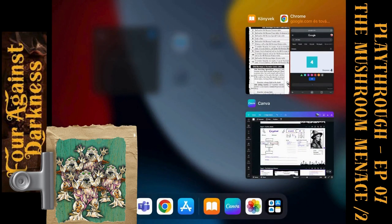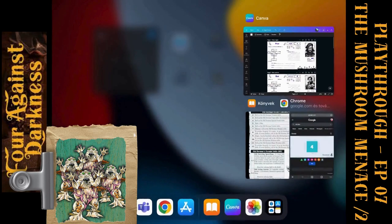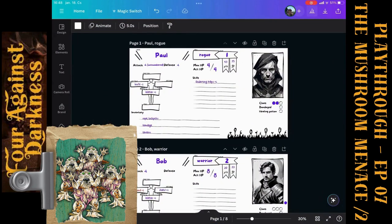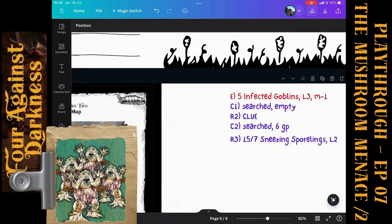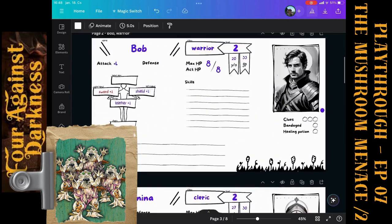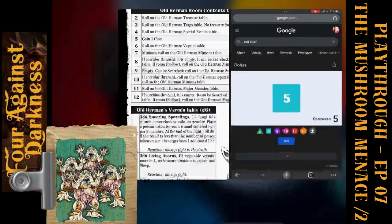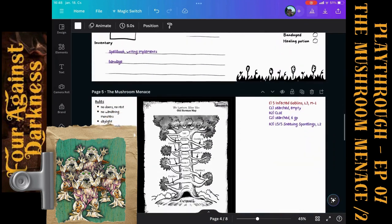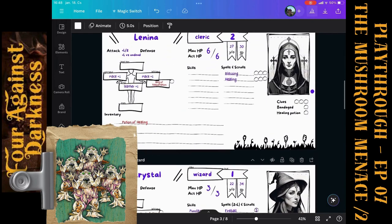Second turn for attacks. Everybody is grouped, so same order. Paul rolls five, minus one for the knife is four, meaning two Sporelings down — they are just five. Bob with his magic sword rolls five. Plus one is six, plus two is eight — enough for four Sporelings. Now there is one lonely Sporeling on the battlefield.